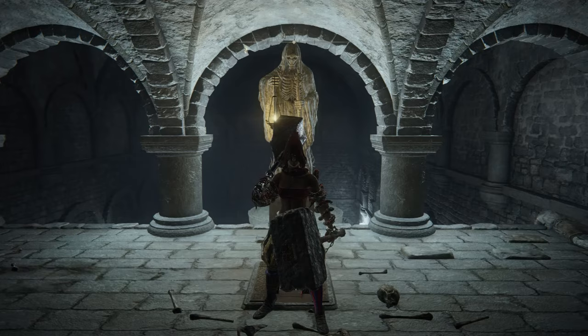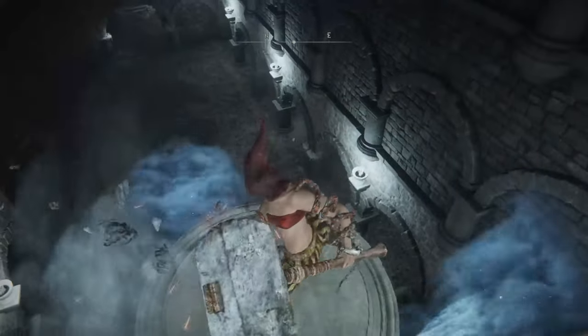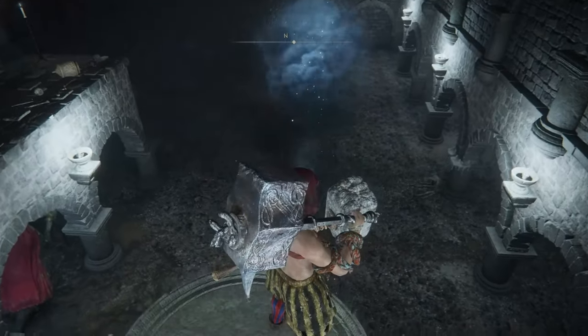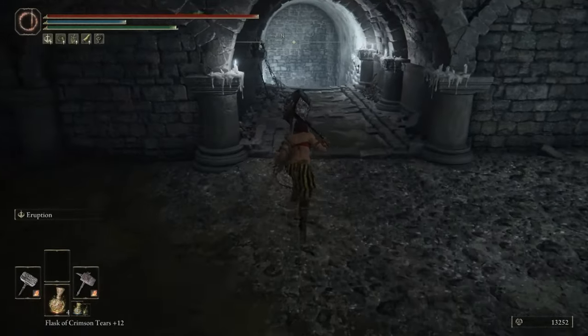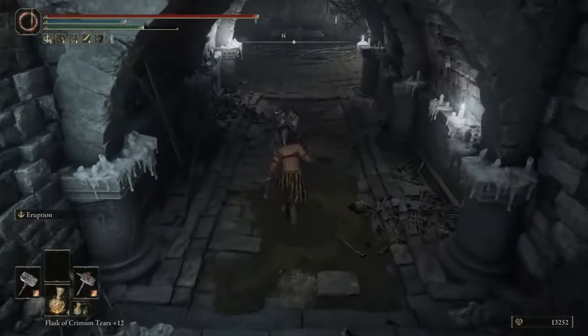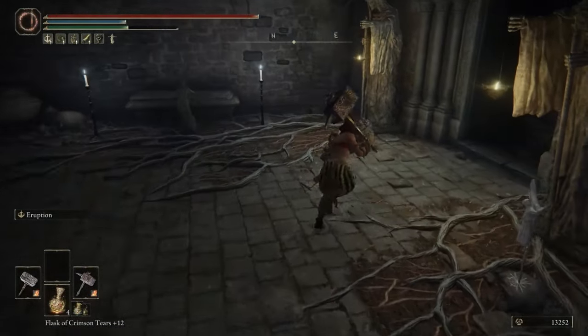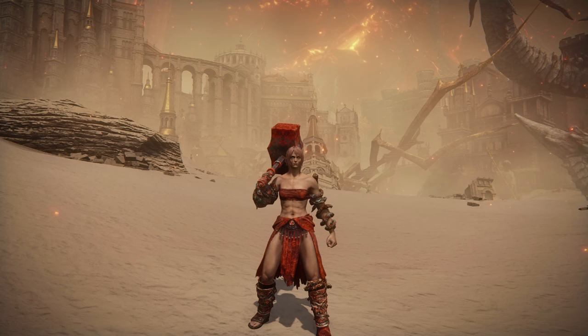The lever to open the boss door will be right here. Once you do that, just run this way and the boss room will be right here. He gives you the cloak — we already got the helmet and the greaves, and there are no bracers for that set. So the full rotten duelist set is now complete.